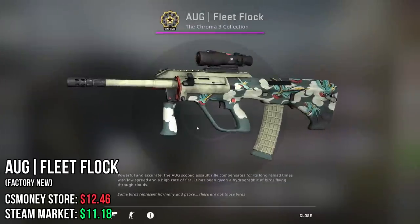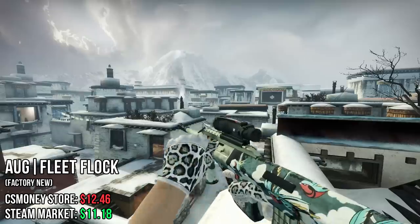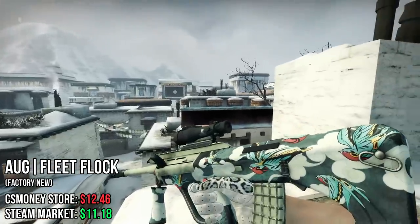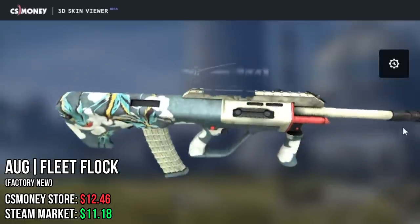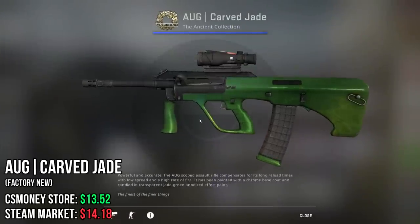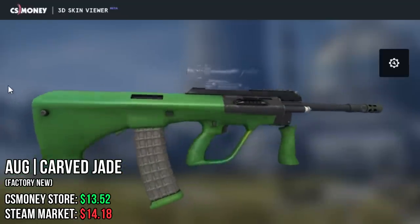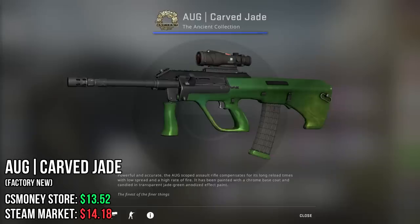Moving on to the AUG, we have the Fleet Flock, which looks like a super calm painting by Bob Ross or something. I really like the birds and the clouds. The second option is one from the Operation — the Carved Jade. It's literally an emerald AUG, which looks really cool, and also has the potential to increase in price.